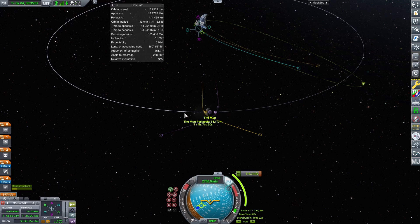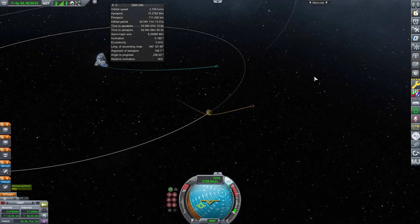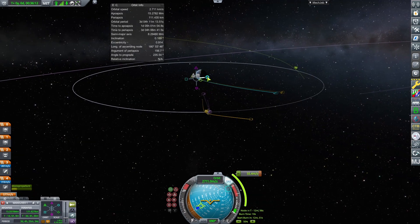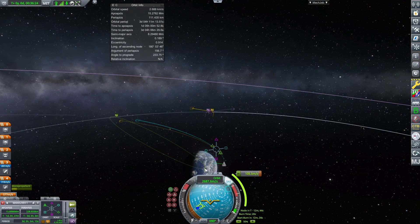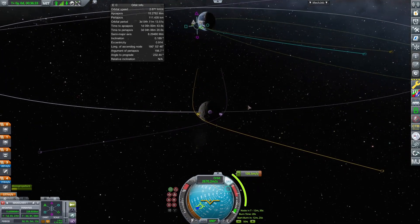Changing your ejection angle costs a lot less delta-v most of the time and has good effects on your trajectory after leaving. We want to return to Kerbin. Without this node we're escaping, but by placing a node here and changing our ejection angle to retrograde from the Mun, you can see our velocity changing and our orbit now terminates at Kerbin's surface.